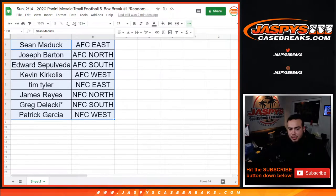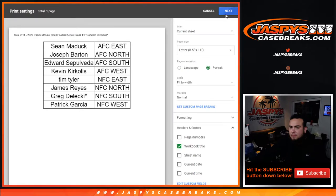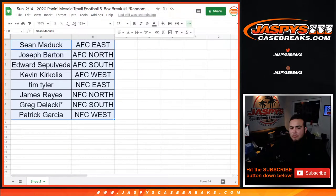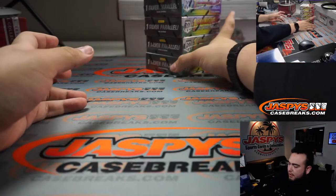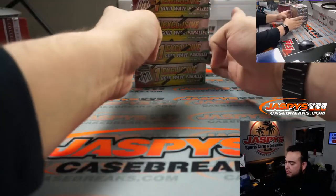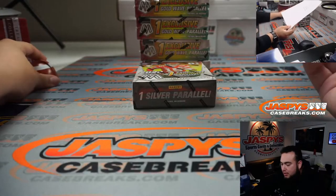That actually shortens up our schedule too. All right, no one's gonna trade. It's not gonna be here till 7:30–7:40. Alrighty — so again, this is five loose boxes. I don't think T-Mall's ever come in a case, at least not that I know of, but I found five loose boxes. We actually have another five probably in the Instagram room. Remember, one exclusive gold wave per box on average. It's random divisions and six cards per box.